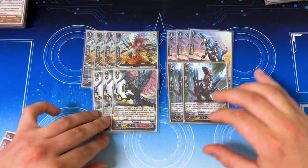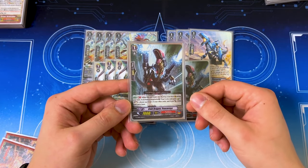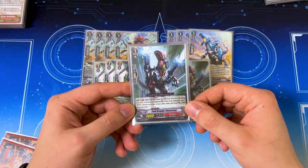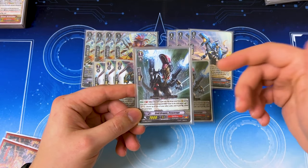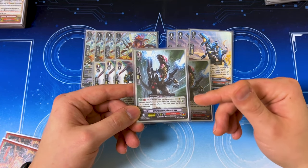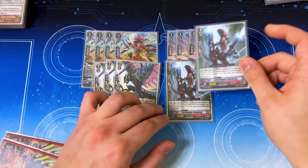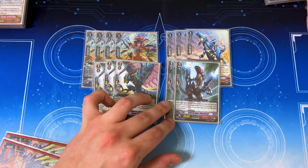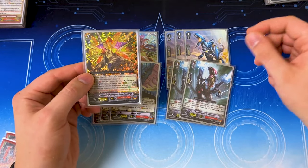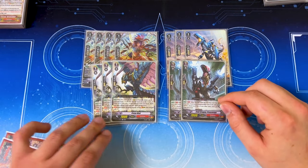We've got two copies of Freezernix. It's Gaia-specific support: when it's retired or put into the drop zone from rear during your turn, GB1, if you have a Gaia vanguard, you counter charge and soul charge, and you can choose one of your other units and it gets 2k. What I like about Freezernix is not just the counter charge but the soul charge, which is really good for Gigantoferro because it gives your rear guards the ability to re-stand for Soul Blast 1. Also, with Gaia's red tex skill where it can choose two units to bring back, you can pick Freezernix, call it back, and then kill it again to counter charge and soul charge — just to help fill your soul.